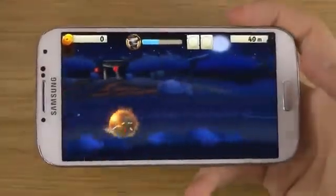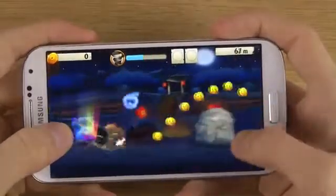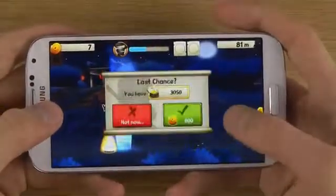So let's see the controls. We do have a jump key, and then we have — if you want to kill someone, use tap.